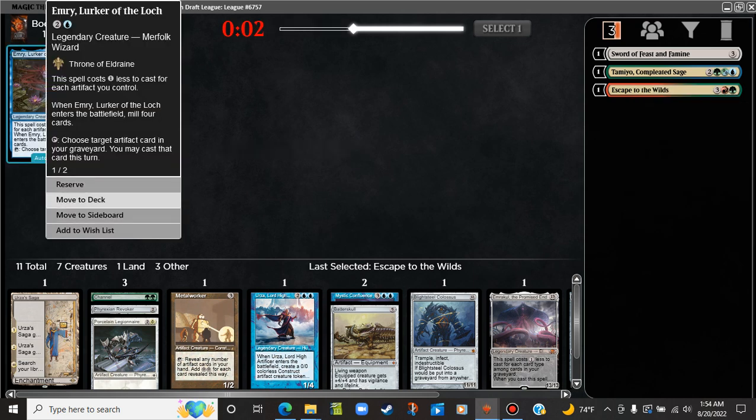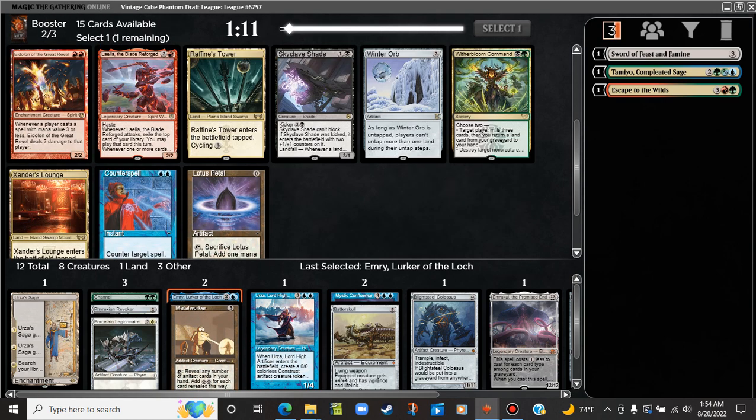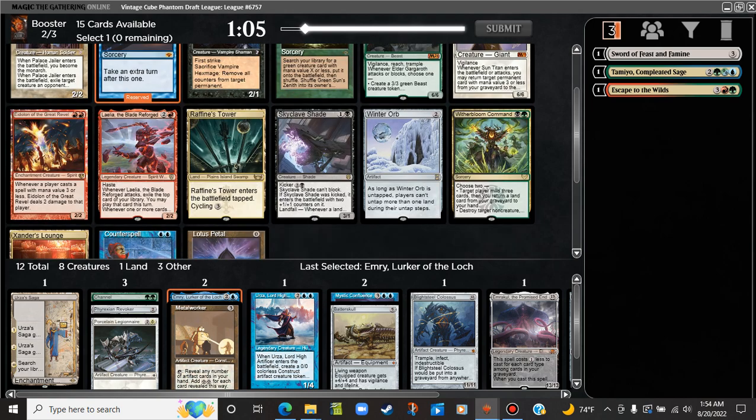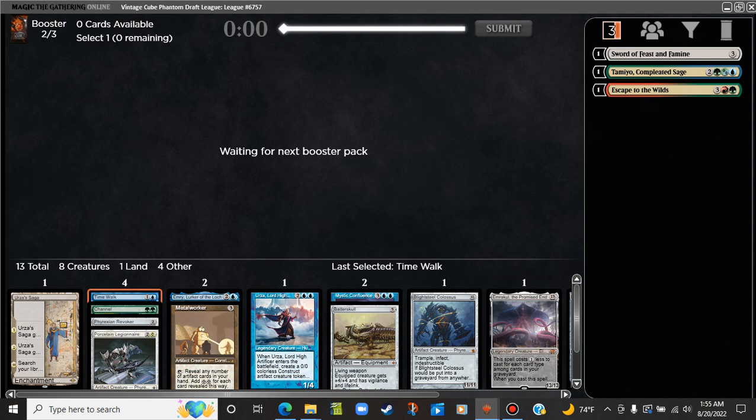Usually how this goes is you'll end up with like two lands and three non-lands, and you get to play the two non-lands if you're careful. Really? Okay then — we get a Time Walk with a Winter Orb and a Lotus Petal in the pack. Pretty interesting pack. Hoping to get the Winter Orb. We will take the power — nothing wrong with a little Time Walk every once in a while.